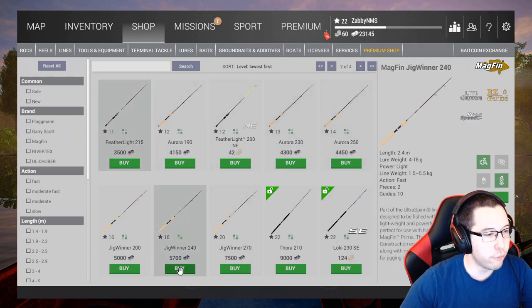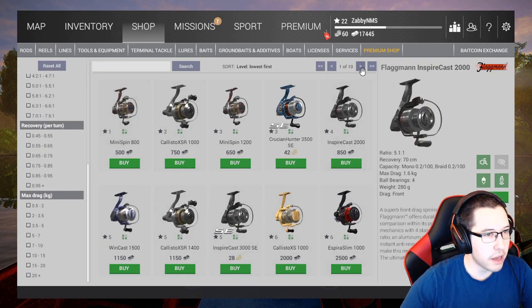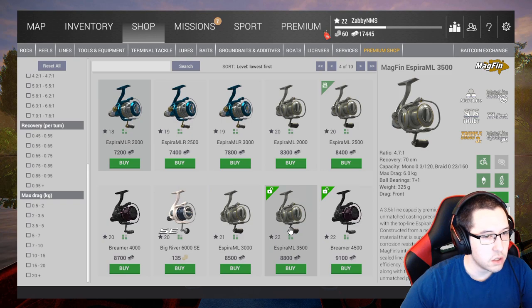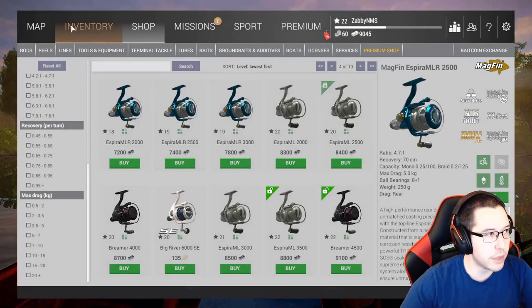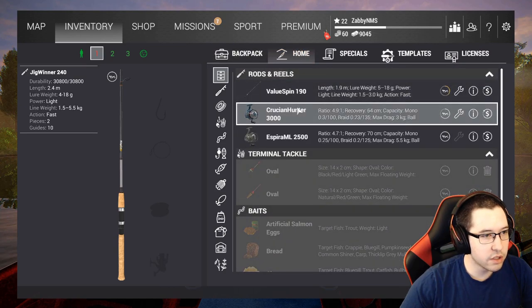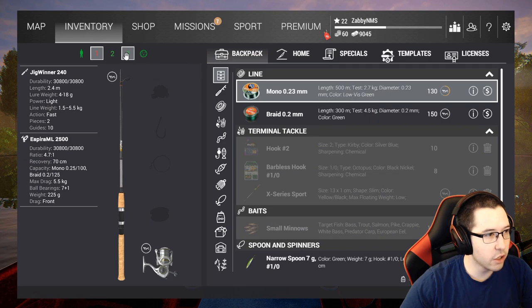For the rod setup I'm going to use the Jig Winner 240 — that's the level 18 jig rod with a 5.5-kilogram max line weight. For the reel we'll buy the same one from the last video, the Aspire ML 2500 — it's a very expensive reel but that's okay. We actually have an extra reel, so we'll just save that and drop one in.